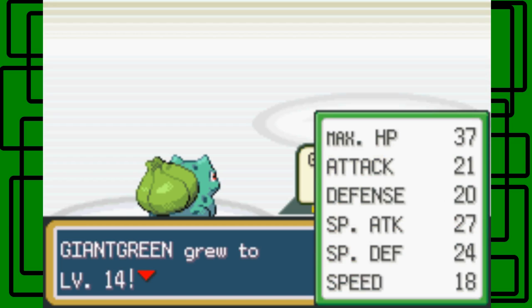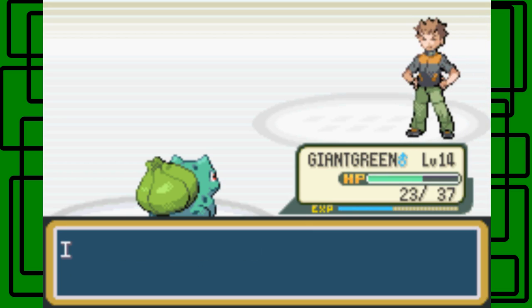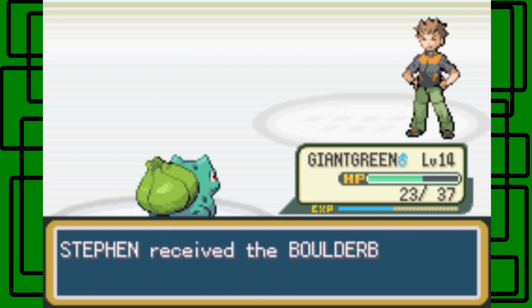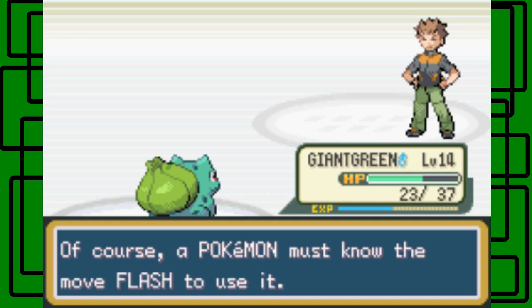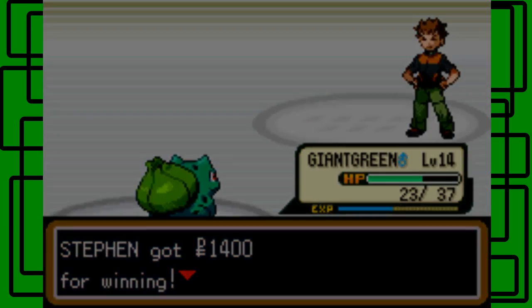Giant Green gained 324 experience. Giant Green is now caught up with Airbender — they're both level 14 now. Player defeated leader Brock. He says: I took you for granted and so I lost. As proof of your victory, I confer on you the official Pokemon League Boulder Badge. Steven received the Boulder Badge from Brock. Nice. We also got $1,400.